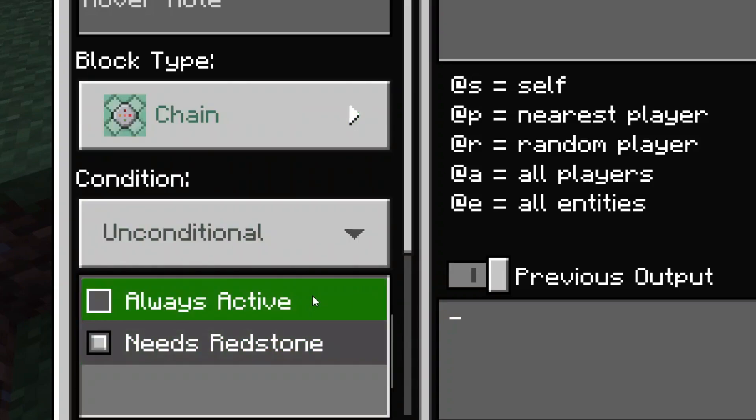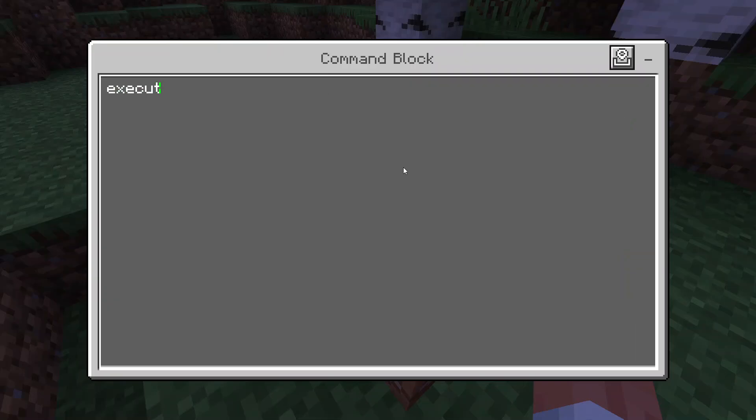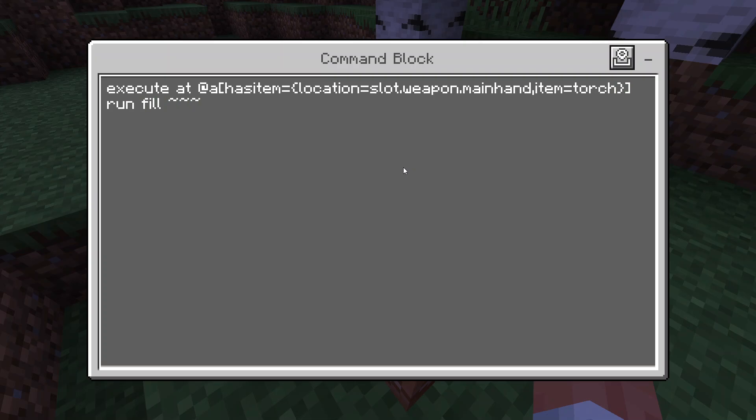In the second command block, set it to chain, unconditional, and always active. Inside, enter: execute @a[hasitem={location=slot.weapon.mainhand,item=torch}] run fill tilde tilde tilde tilde tilde tilde light_block["block_light_level"=15] replace air.